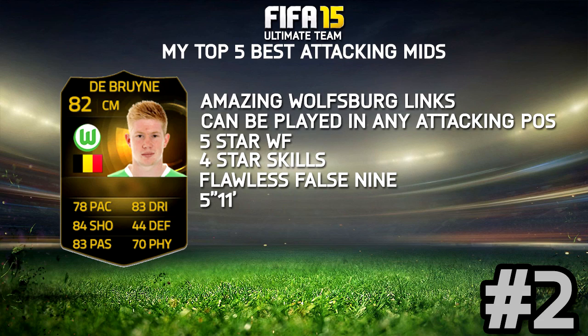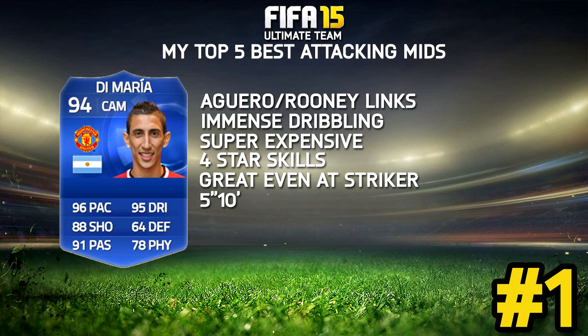Number 2, our runner-up in this top 5, is the Informed De Bruyne. I imagine the 83-rated Inform is better than the 82, but I haven't used that myself. This card is phenomenal — it is such a good false 9 and a brilliant CAM. You could even throw him at striker and he'd still be so good. Really awesome Wolfsburg links, 5-star weak foot, 4-star skills, and he's 5 foot 11. It's such a good card.